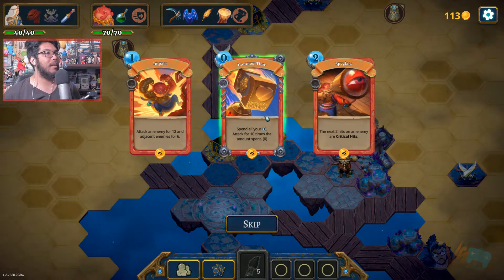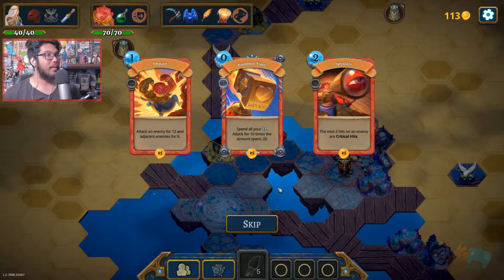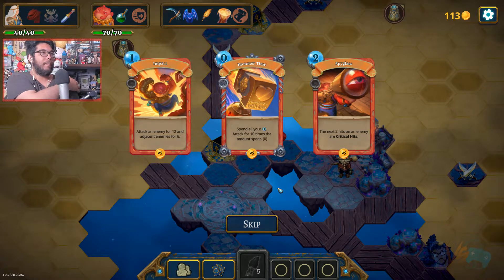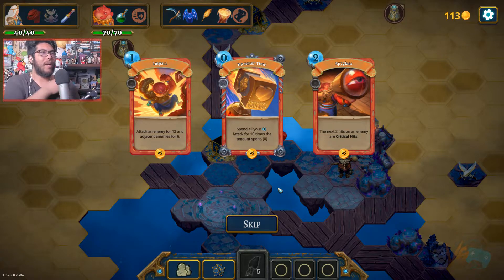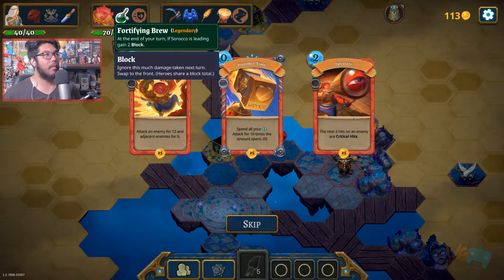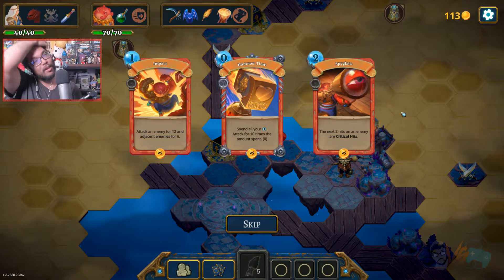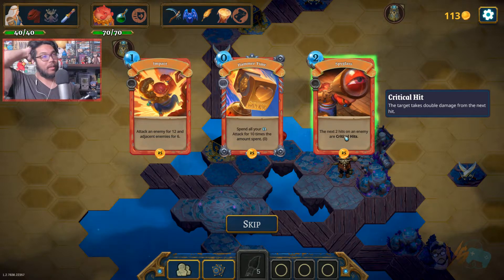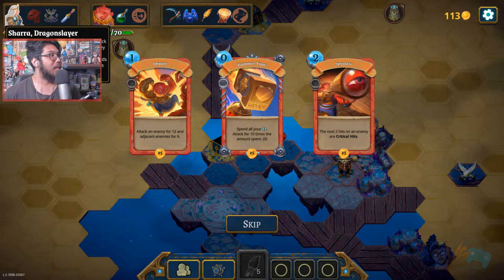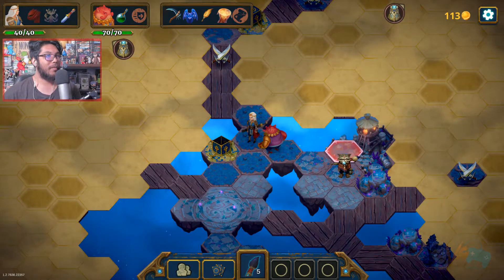Impact - one enemy for six. Hammer Time - spend all your mana, attack for 10 times the spent amount. So if you spend three, that's 30 damage - not bad. Spyglass could be good, but I don't want to muddy my deck. I mostly want Sirocco for block and Shara for attacking, especially for gaining the 10 gold. Critical hits double damage from the next target - interesting, but I don't want any of these. Okay, I'm skipping - my first skip. Let's get everything on the path first, then walk around and see what's available.